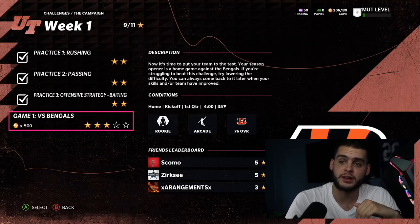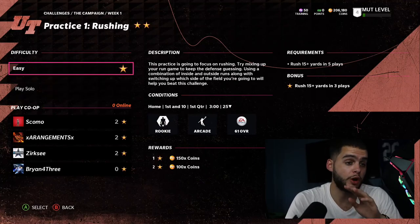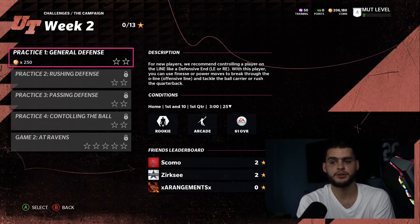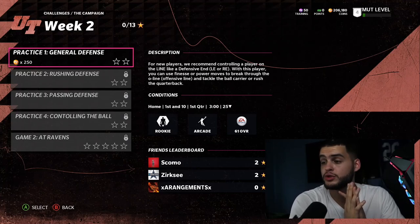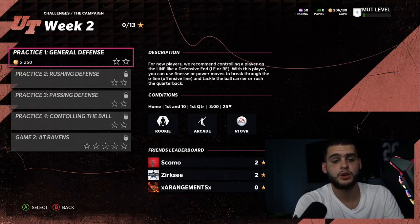That pretty much wraps it up. For full game solos once early access is gone, come here — there's a 'complete three passes' solo, and a great rushing solo too. Take advantage of those early access solos while they last. We'll be getting more solos soon, so adjust your strategy as new ones come out — last year there were goal line solos that were great for grinding touchdowns. Thanks for watching, subscribe if you're new, smash the like button, and enjoy the rest of your day!